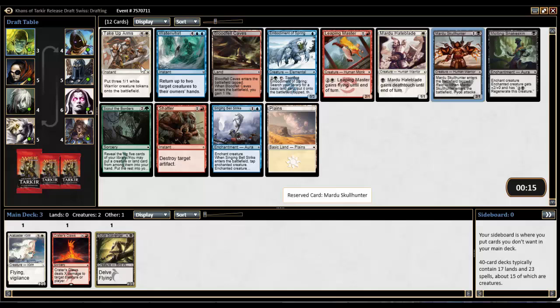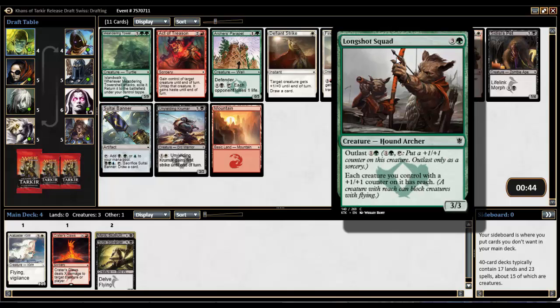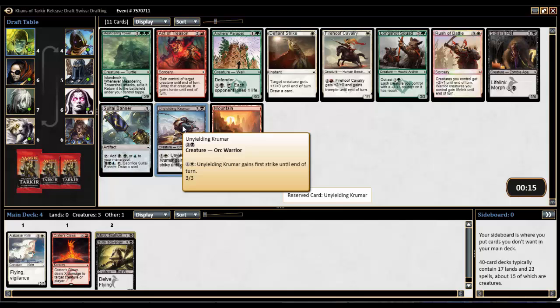The Skull Hunter probably won't wheel — we won't get that back, so we take it here. We'll pass the Meandering Towershell — never taking that again if I don't have to. A pretty late Longshot Squad, but we're kind of falling out of that color. There's an Unyielding Krumar and a Rush of Battle. I think Krumar is the safe-ish pick here — keeps us in black, keeps our options open slightly, and it's just a decent card.